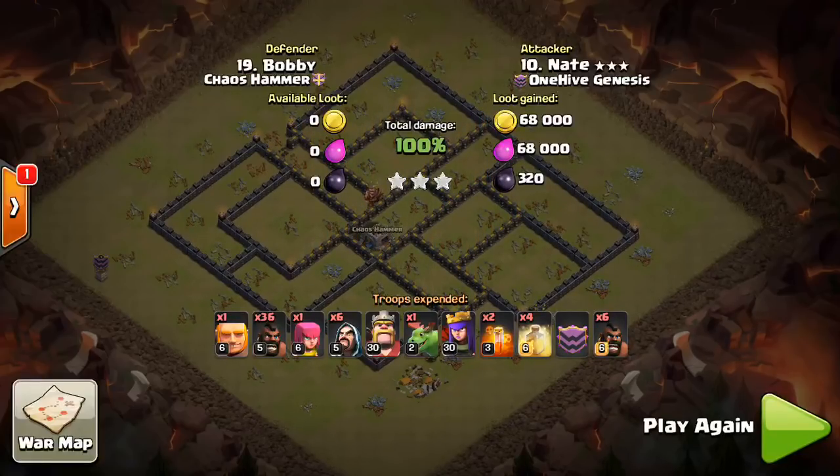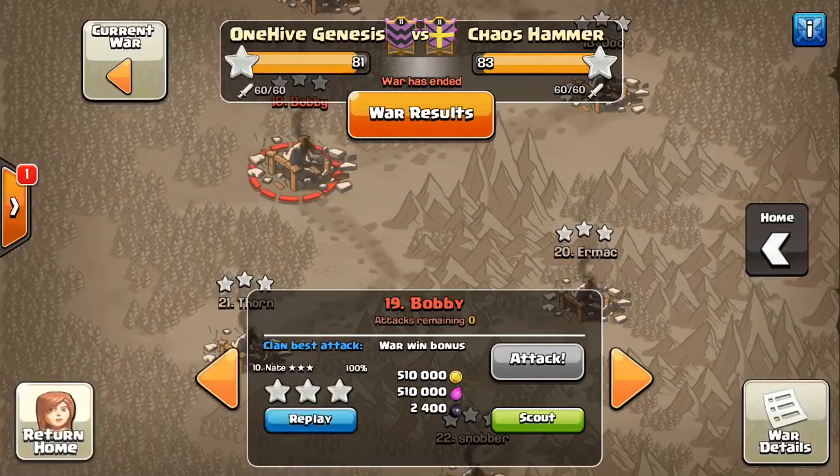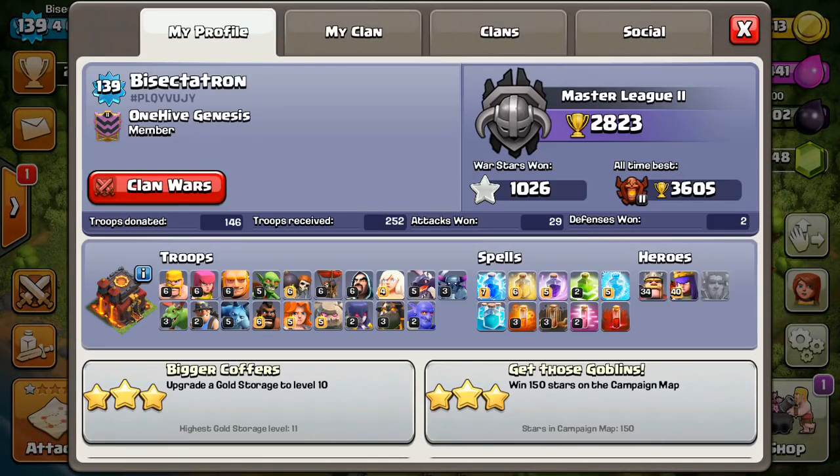Nice job to both the attackers. Real quick, if you guys want to add me as a friend, I'll go to my profile — right under my name at the top is my player tag. You can search that and add me as a friend if you're interested. That'll do it for this video. Hope you guys liked it and hope it helped. I'll continue to cover the update and the various effects of it, both offensively and defensively. Thanks for watching — I'll see you guys later. Sectatron out.